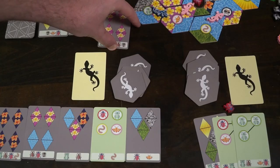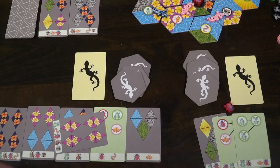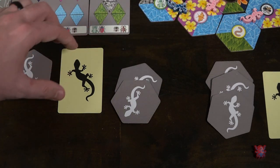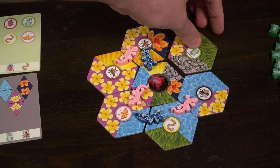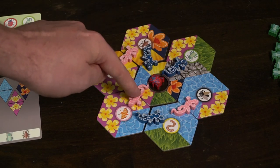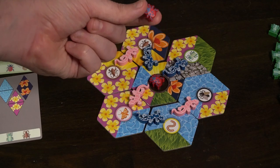The game ends when one person gets six objectives, when one pile of bugs is emptied, or if the deck of tiles runs out by being drawn, not by being placed. Whenever you surround a tile and you're the last person to place, you score the bug in the middle. Check all the geckos connected to that surrounded tile and see who has the most. If there's a tie, the last person to place wins or chooses who gets the bug. You'll take a bug from the pile and place it in front of you.